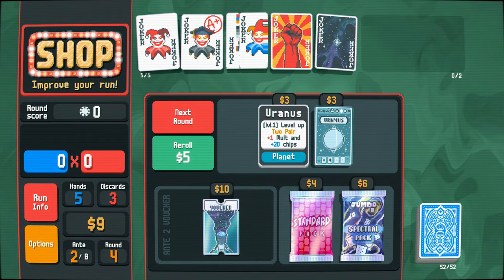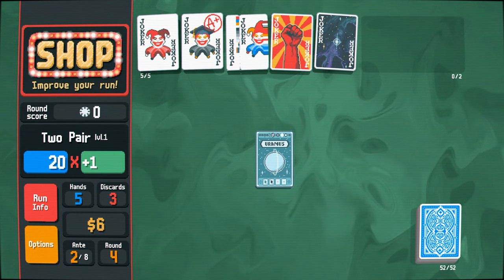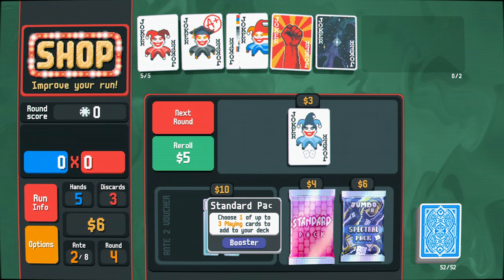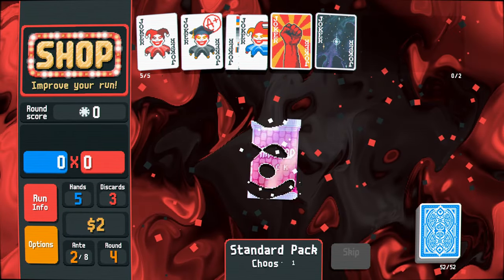Containing a pair — that's pretty good. Level up two pair. I will use that. I like the ones that permanently level up your different multipliers. It's really nice. And then we've got six left. Let's go with a standard pack and see if we can add some cool cards to our deck.